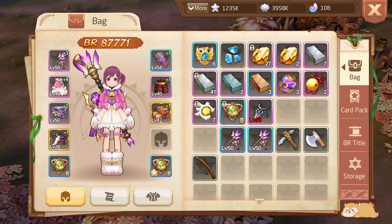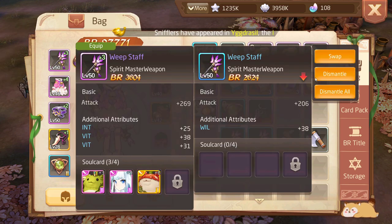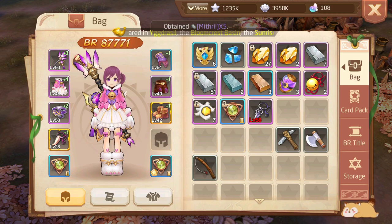The different levels of rarity for gear are: blue (rare), purple (epic), and orange (legendary) — typical RPG stuff. Do not underestimate how powerful legendaries are. A legendary level 28 can be better than an epic level 50. Legendaries are in very high demand, so be wary of them.